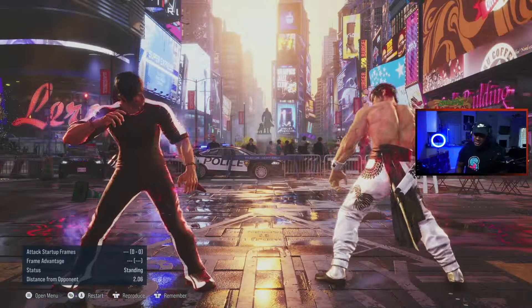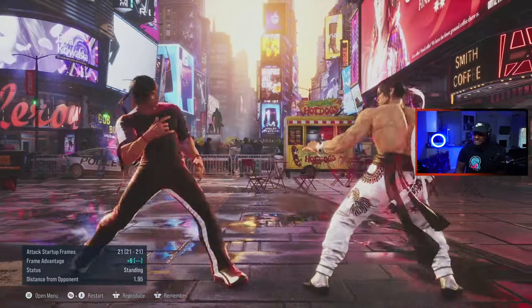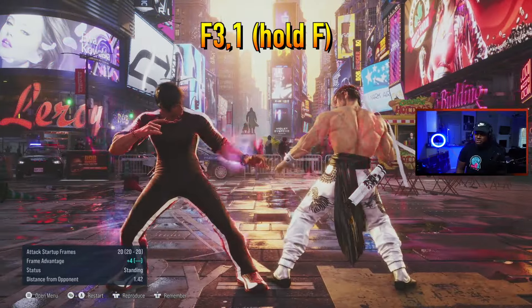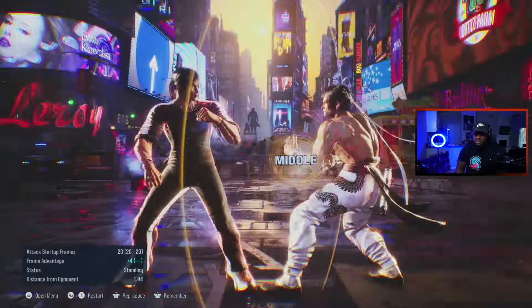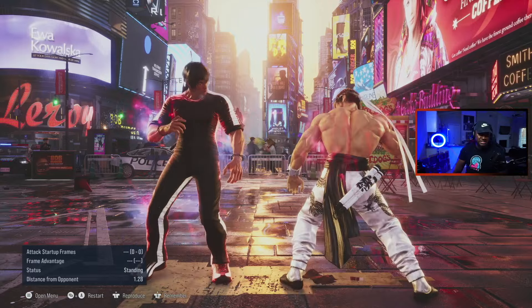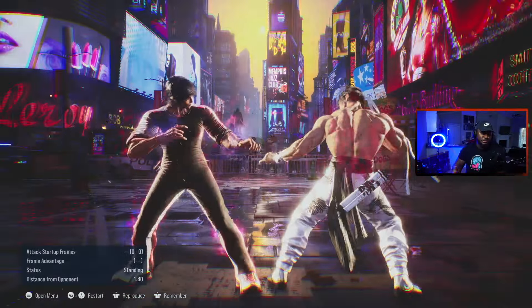This next one is one of my favorites — it's a mid and it's F+3,1, and then you just hold forward. Law's plus 4 when he goes into the shimmy. Take that into the stump, mix it up, go into the grab. Because this can be mashed on, a lot of times somebody will try to attack when they see this, and you just armor right through. With all of these you're pretty much going to have to hold forward — 99% of the time you've got to hold forward, except for sidestep 3 and while standing 3, which I'll show you later.